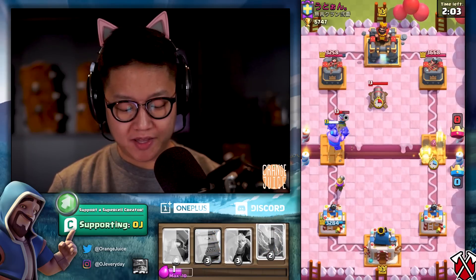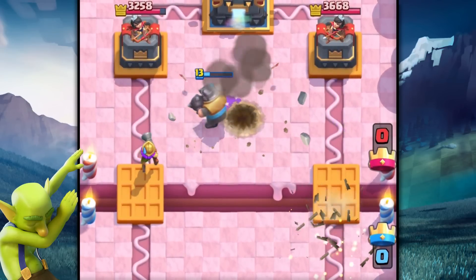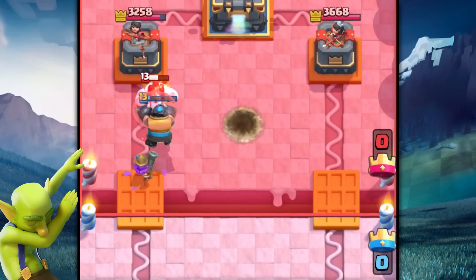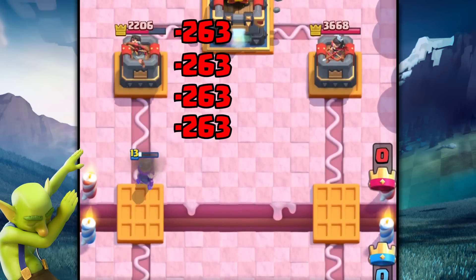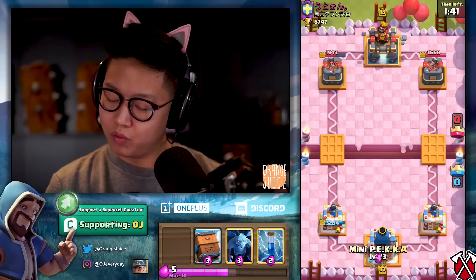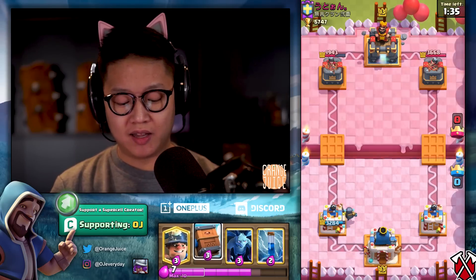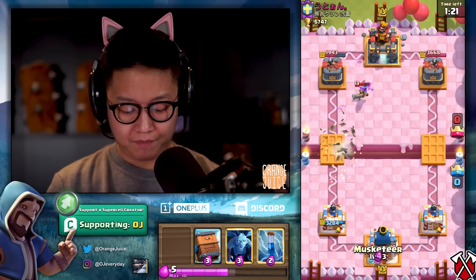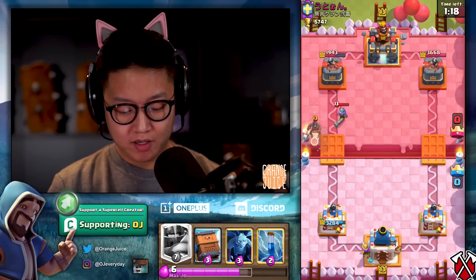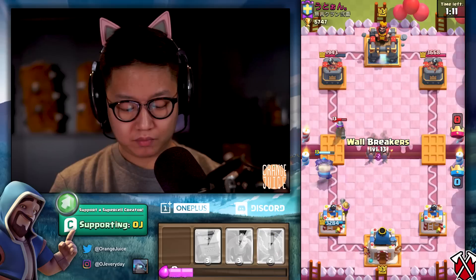Perfection with the musketeer — that's going to be rough. Wall breakers in the other lane — he's defending very well. This deck counters the 2.6 pretty decently — we've got mini PEKKA, mega knight, and Roll Delivery, but you have to spend a bit more elixir if you want the hog rider to deal less damage. Mini PEKKA's going in, I'll tank. Roll Delivery on that musketeer — nope.